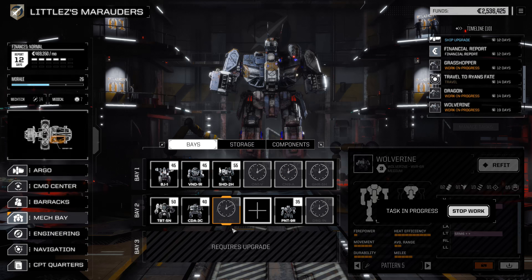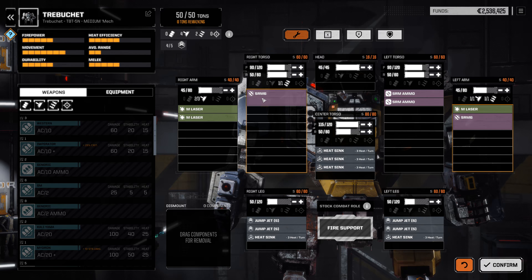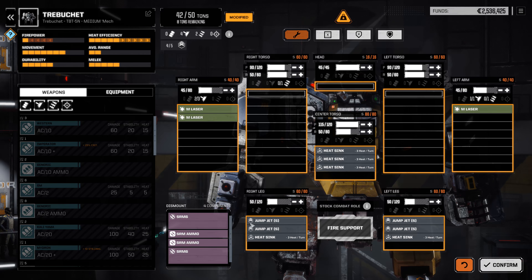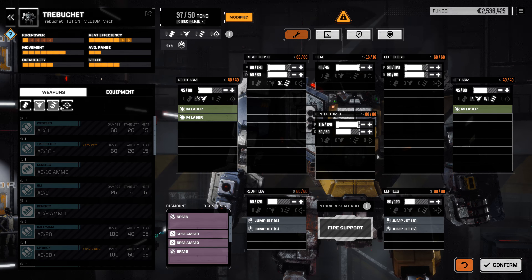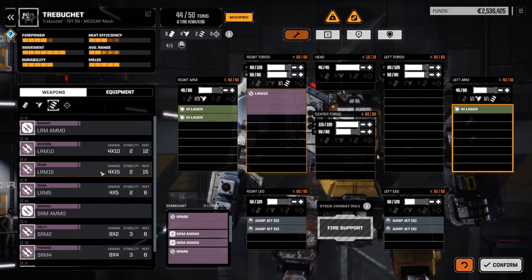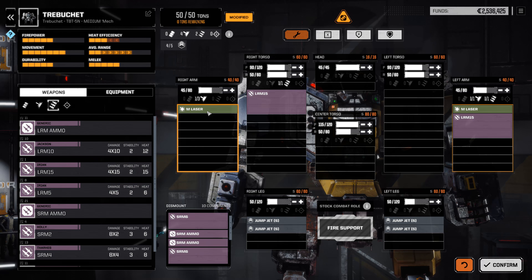Okay, so the Wolverine is settled. The Trebuchet has a lot of missiles — let's refit it. Get rid of the short-range stuff. You're not gonna need a million heat sinks anymore. Let's leave the medium range missiles for now. LRM-15. LRM-15. Take off a medium laser.